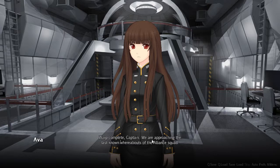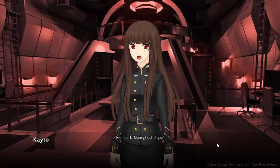We're approaching the last known whereabouts of the alliance squad. Keep scanning for alliance signatures - those ships couldn't simply have disappeared in thin air. I'm picking up something on the scanners: debris, alliance made. Looks like we found our missing squad. Warning - I'm detecting new energy signatures. Pact? No. Ryuvian. Oh, red alert. More ghost ships? I've got a bad feeling about this, Captain. Perhaps we should retreat.